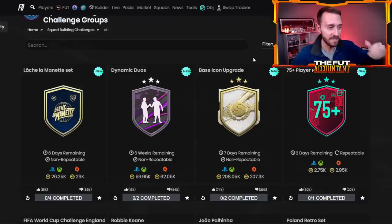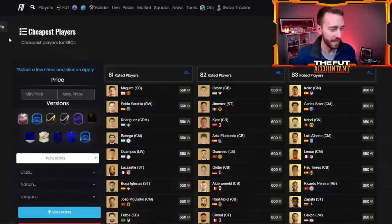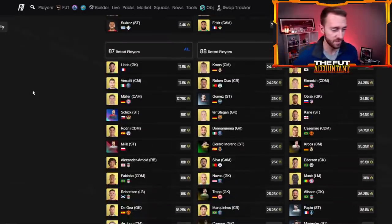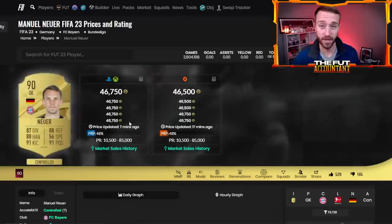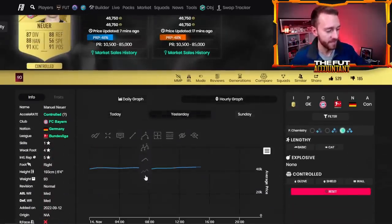EA is really trying to make SBCs like this a lot cheaper so it's more fun and accessible to do. More people across the game are able to do an SBC like this because it's cheaper, and you can kind of see that with SBC fodder going up as much as it did — it's pretty obvious that what EA is trying to do, they're succeeding in doing.